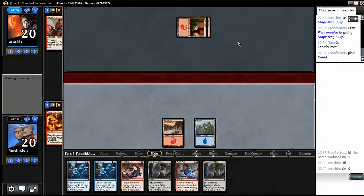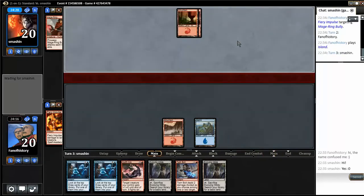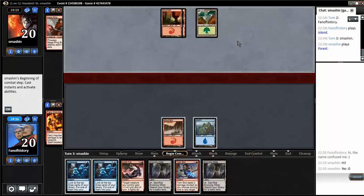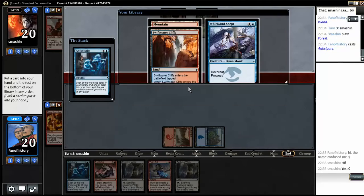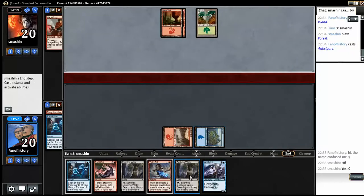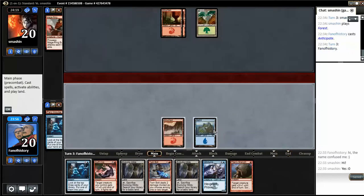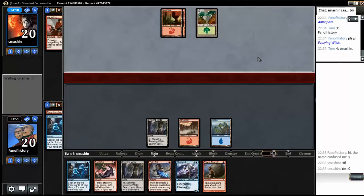I have the choice of Anticipate or Twin Bolt, but I will remove a creature before anticipating. It's red-green landfall — Anticipate doesn't find anything great. I have four lands. I think I want the Adept, so I'm going to take the Adept. Then I'll Anticipate again or Twin Bolt, whatever works.